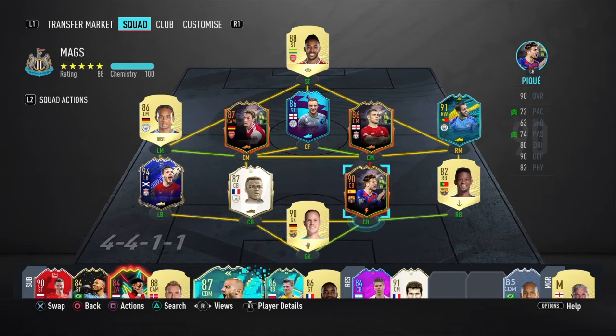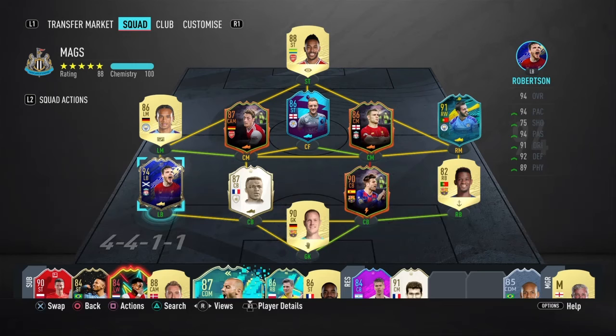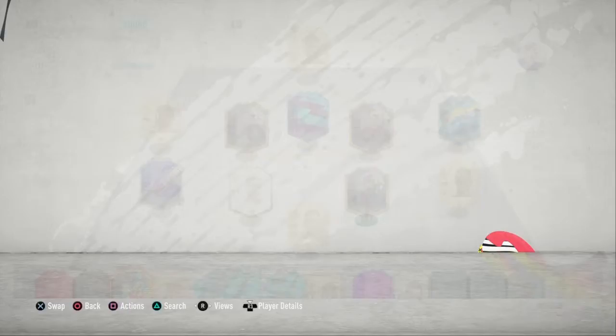That's my team at the minute - let me know what you guys think in the comments. Most of these players are untradable, though Robertson isn't. I'm going to open these two packs now - hopefully we'll get something good. If not, I don't even mind because I think that card is great.